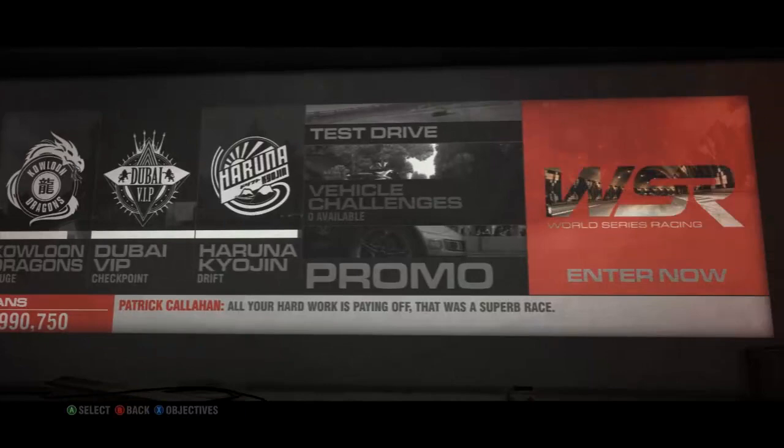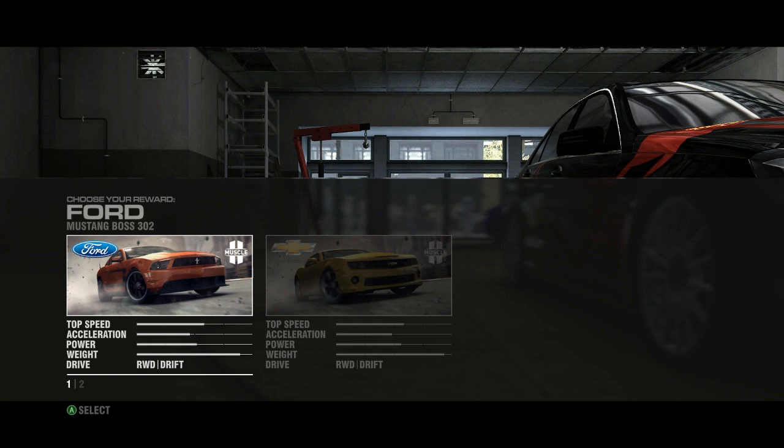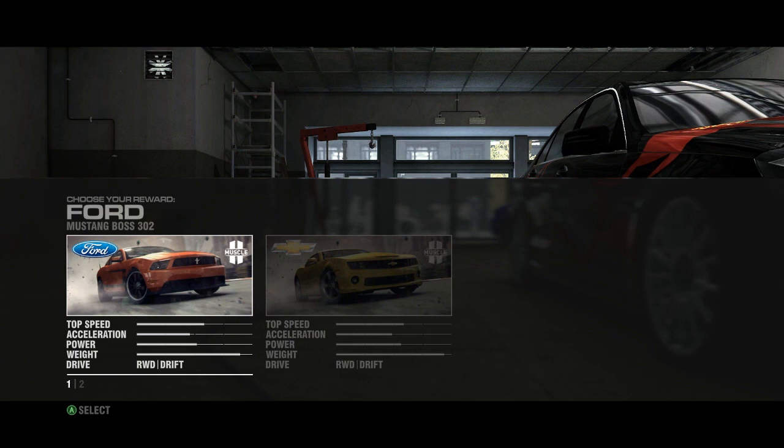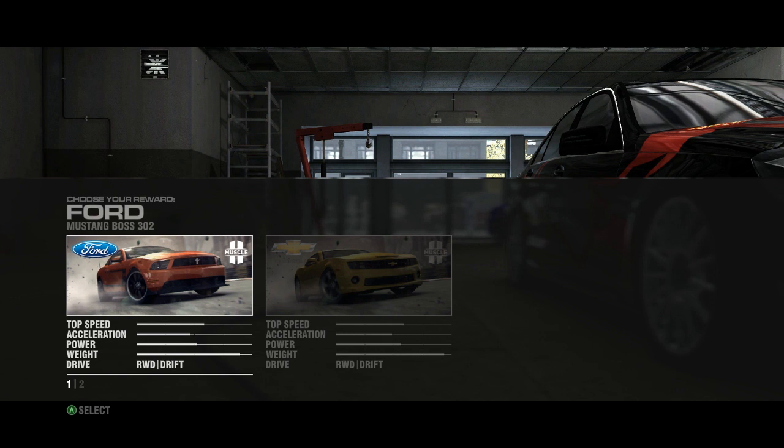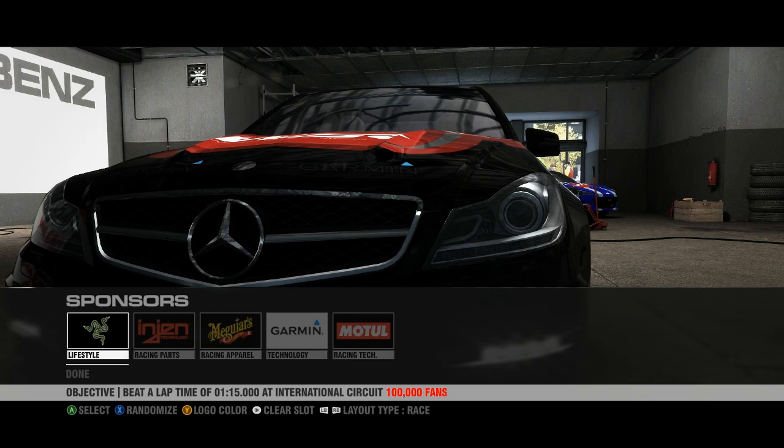We're doing it now. You need to choose one of these vehicles to compete in. Oh, I like the Boss 302 Mustang. But the stats — the stats are not quite as good. But it's not about stats, I love the way they look. I'm gonna go with it, even though it's a little slower. You have another sponsor wanting to advertise on your car — that's a testament to your skill. Let's clear all the slots and get some sponsors going.